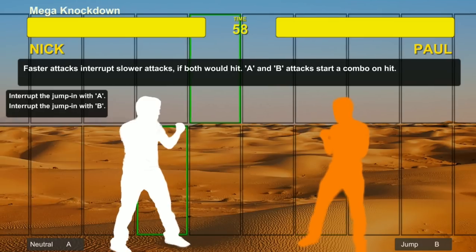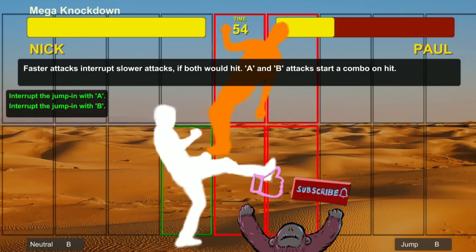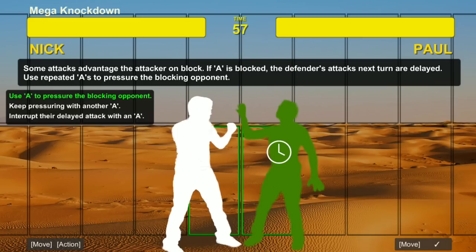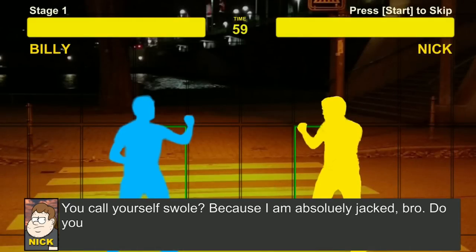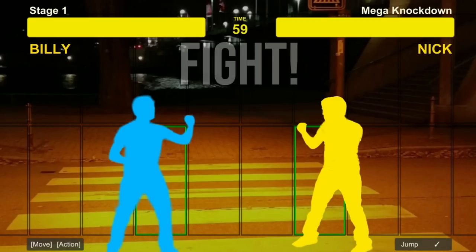I know that sounds odd, but trust me, it truly is a fighting game. Pretty much every single concept you'd expect in a traditional fighting game does apply here, just in a turn-based format. You have to worry about pressure, spacing, blocking the right moves, invincible moves, command grab characters being close, okizeme, frame data — all the usual things, just turn-based. Since it is turn-based, there are really no execution requirements — no 360 pile drivers, Geese pretzel motions, Raging Storm. It's literally just a button and a direction. The struggle is purely mental: understanding spacing, what to do, when to do it, and reading what the enemy is trying to do.